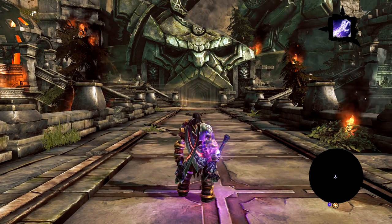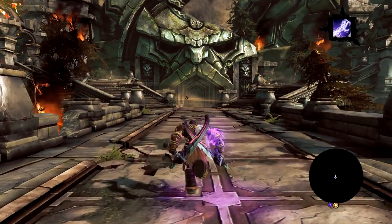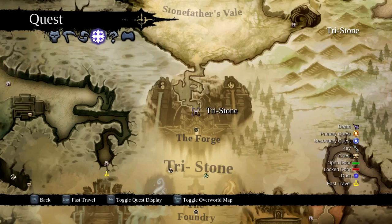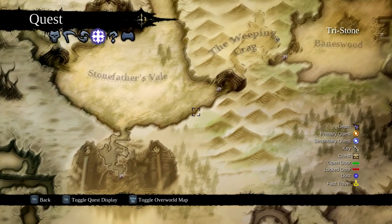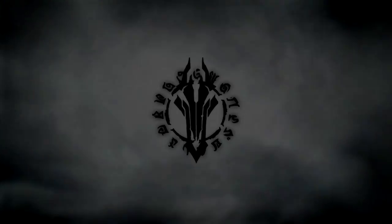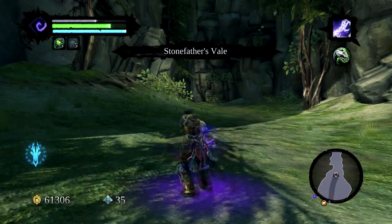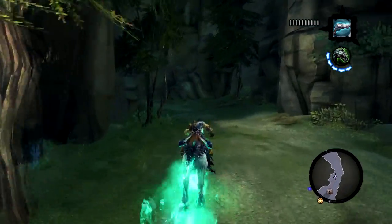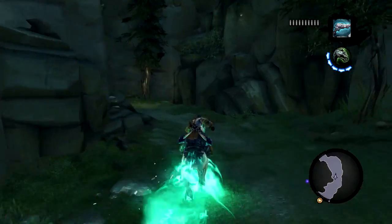Hello all, my name's Rob, and this is going to be a quick tutorial on how to locate the optional boss, Cora Wood. We're going to start by opening our map and fast traveling to the Weeping Crag. From the fast travel point, we're then going to turn around and run back to the ruins.